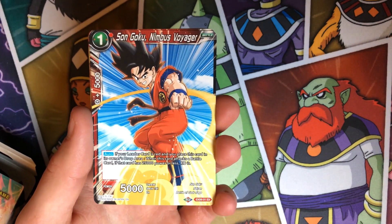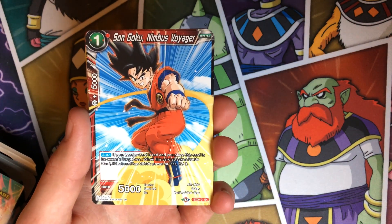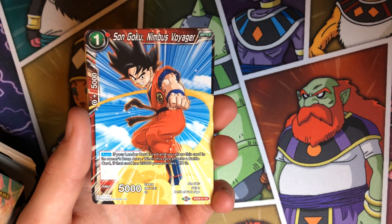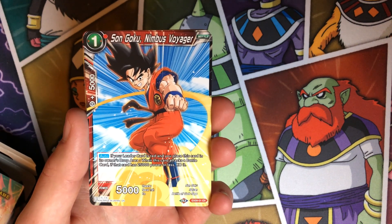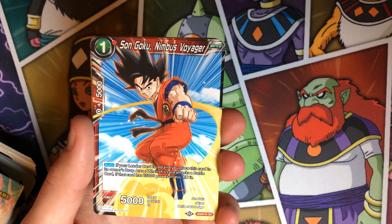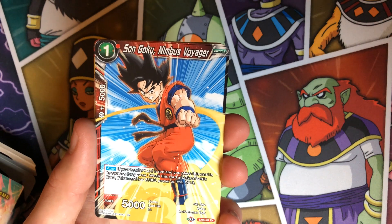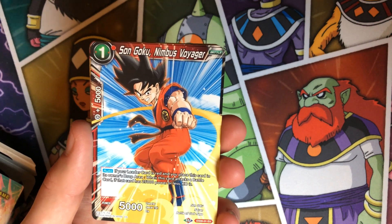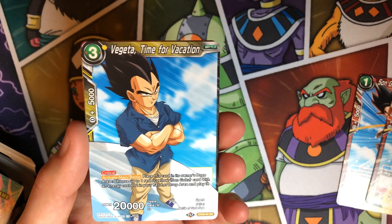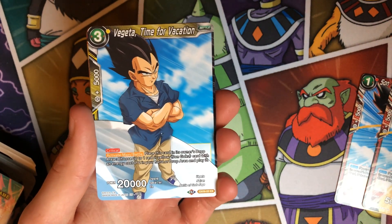You get two of each of these cards. Son Goku Nimbus Voyager — if your leader card is red, place him in the drop, and then when your opponent attacks with a battle card that's 25k power or less you can KO it. So this card is extremely good — you get to pop like a five-drop, some six-drops maybe. Really strong, and you get two of them.